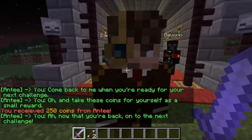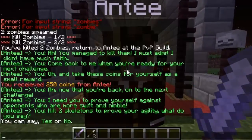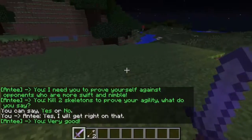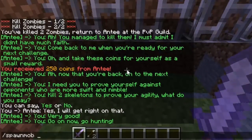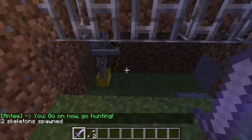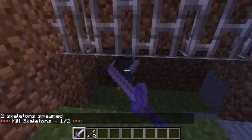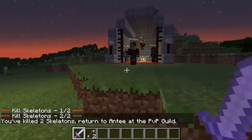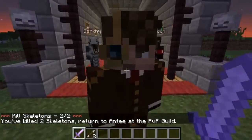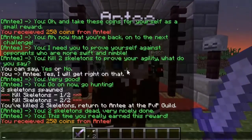I can come back and talk to him and he'll set us off on our next challenge, which will be to prove ourselves against slightly more nimble opponents - skeletons. Again it's just two skeletons this time, and those values are set low so we can get through this quicker. Just like the zombies, as I kill them it shows down there in the chat. For a player who doesn't have the luxury of spawning their own mobs, as they're out at night they'll be able to keep track of how many they've killed. He'll be excited and give us another reward. The reward and the quantities are all configurable.